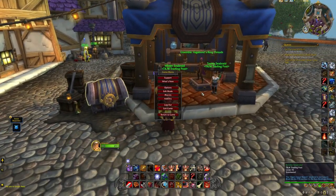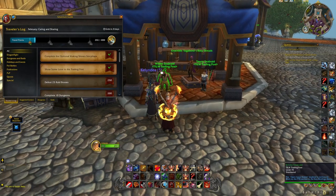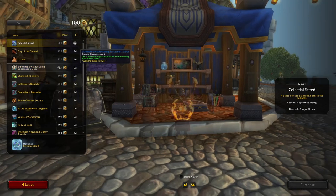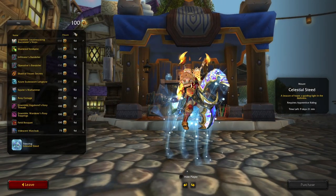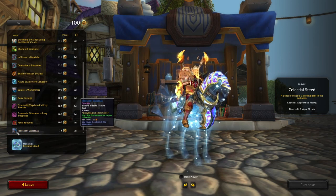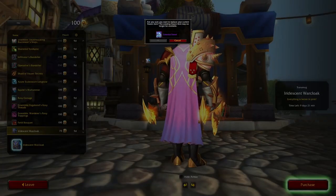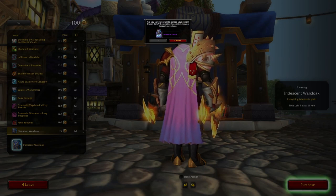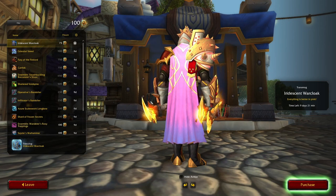Let me quickly explain how this system works. Every month, you can find around 15 different cosmetic rewards at the Trading Post, and they can be purchased for Trader's Tender. The rewards rotate each month. However, you'll be able to freeze one item if you don't have the time to play, but you still want that specific reward to be obtainable the month after. Also, the rewards are not gone forever — they will come back eventually to the Trading Post if you miss out on them.